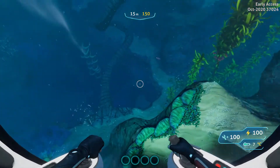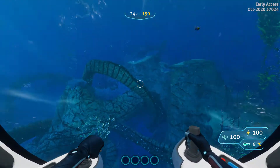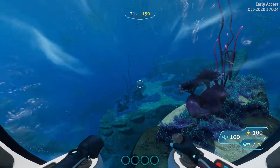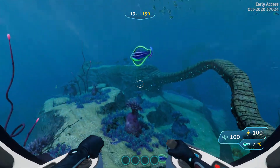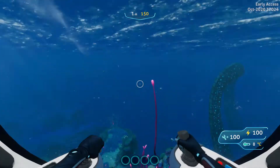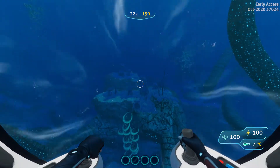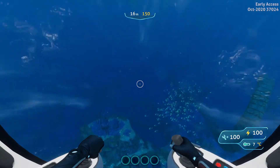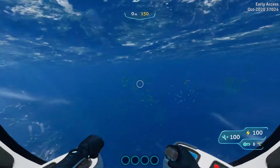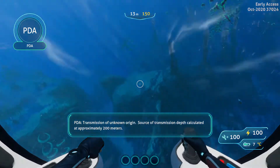We are at the Twisty Bridges. We want to go to Delta Base Dog. Let's be above the Rocket Island. We are going to be on the Rocket Island. Source of transmission depth calculated at approximately 200 meters.